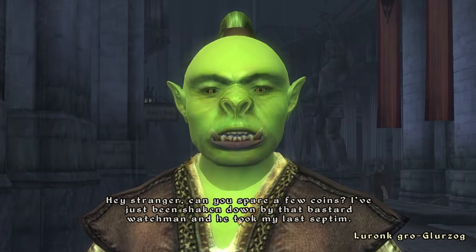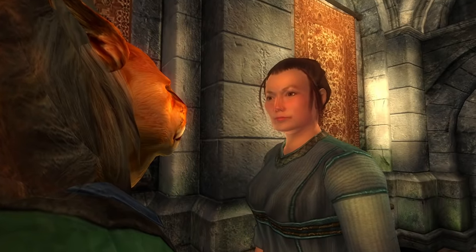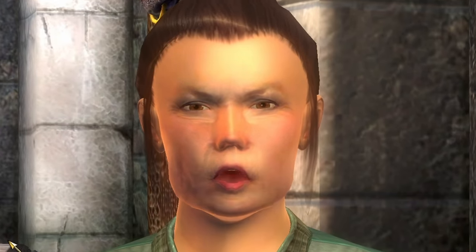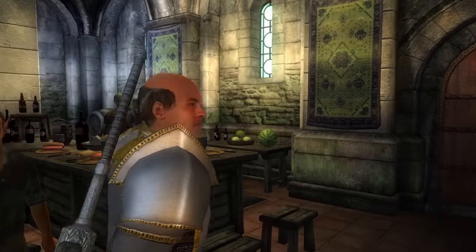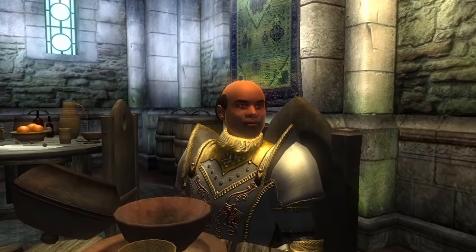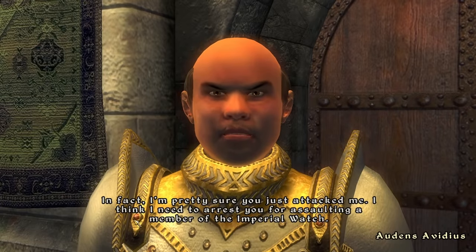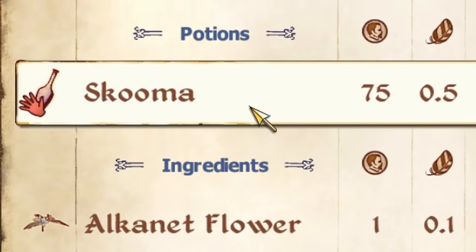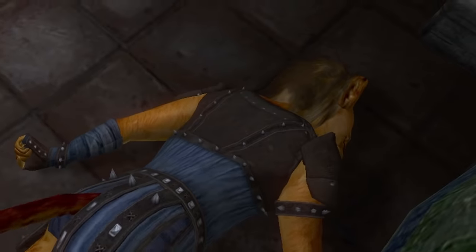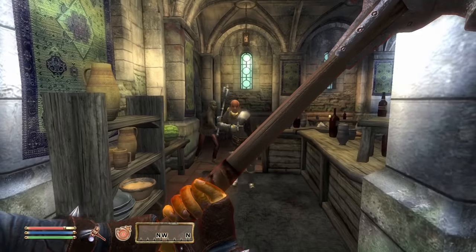I've just been shaken down by that bastard watchman. Someone ought to do something about him. With a quick tongue you can convince Gencine to give you his identity. It's that bastard Audens Avidius. Head over to the Feed Bag next door — he shows up there every day for lunch. You aren't a coward, so the smart thing to do is accuse him of corruption to his face. You must be stupid to accuse me of corruption to my face. Then pay with your blood. I'm pretty sure you just attacked me. The store owner's helping me! You saw what happened — you were a witness to this crime.